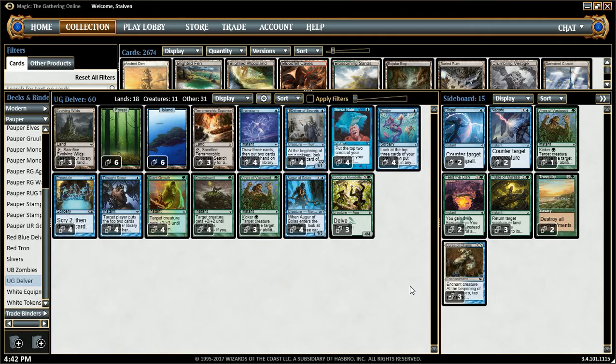As I'm sure you are already aware, if you use Brainstorm, you get to put 2 cards on top of your deck and then crack your fetch land. And that will shuffle away the bad cards in your hand.